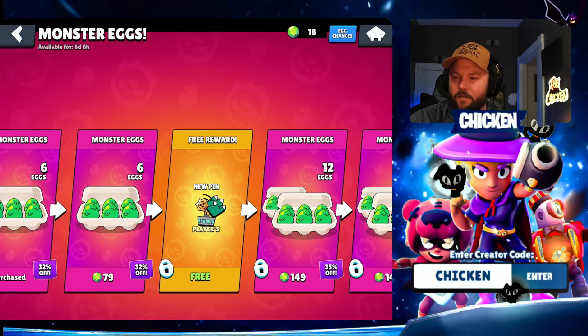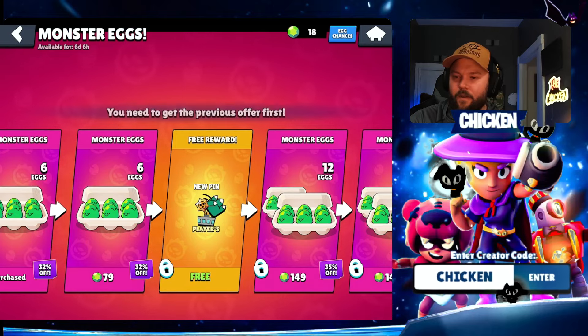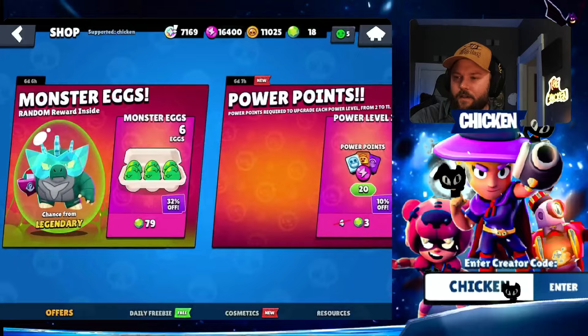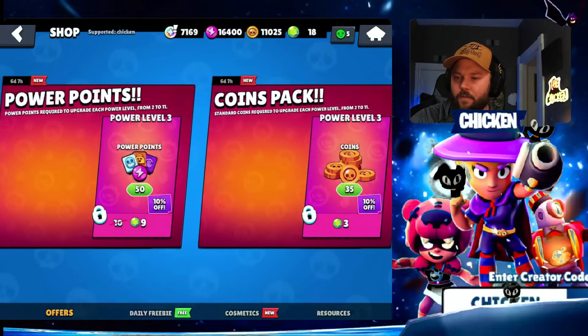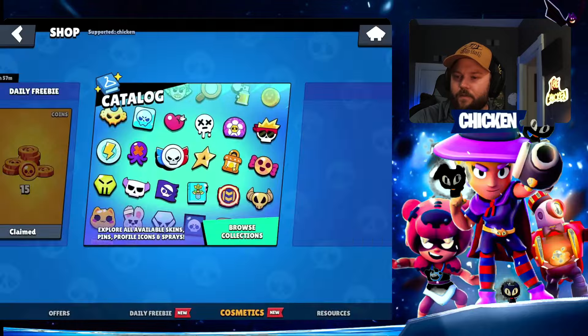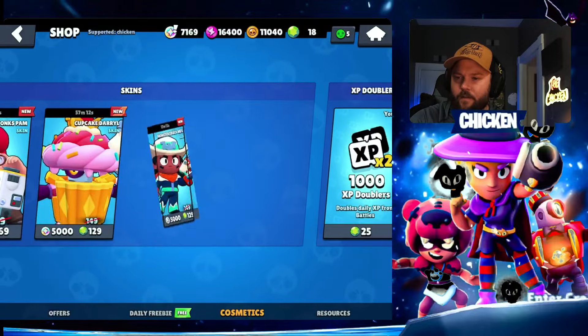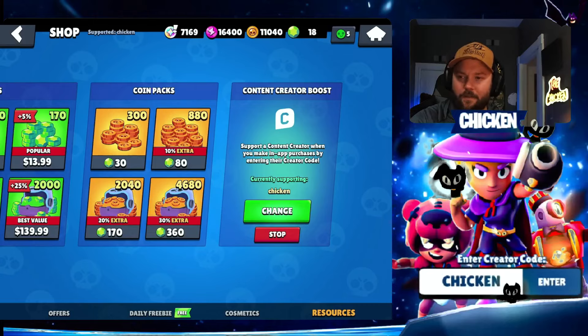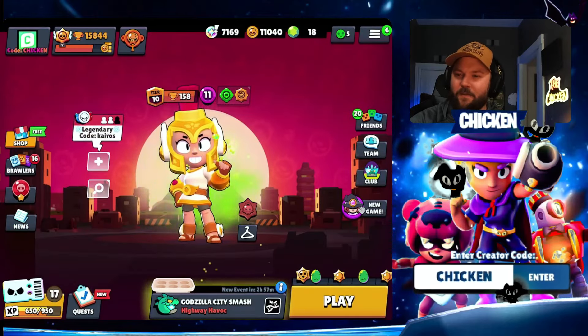How are we doing on the monster eggs? We've got a new pin, we've got the previous reward, 79 gems. We've got Power Points — those are pretty cheap. We've got coins. And skins. Nothing really too crazy in the shop other than those eggs, which are tempting, but I've spent too much money on the eggs so far.